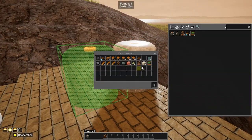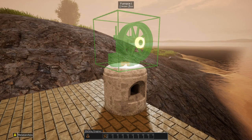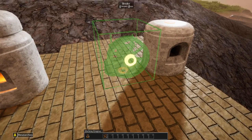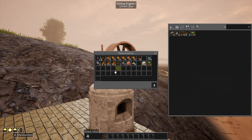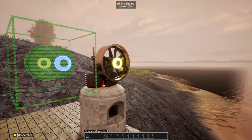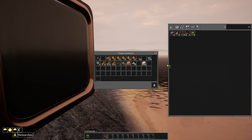We'll place the furnace down here, then add a sterling generator on top. As you can see, there are now different nodes — an orange node that shows the heat, yellow is kinetic, and blue is electrical. So we put the compact generator there, making sure the yellow node is actually facing correctly. R does still rotate things. Then we put the computer on the end and line up the two blue nodes — and we are good to go.